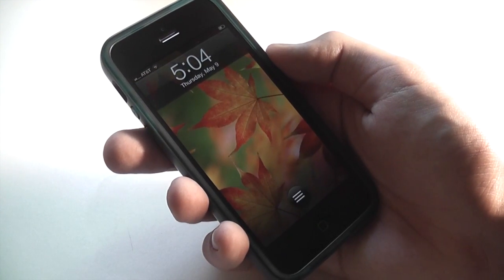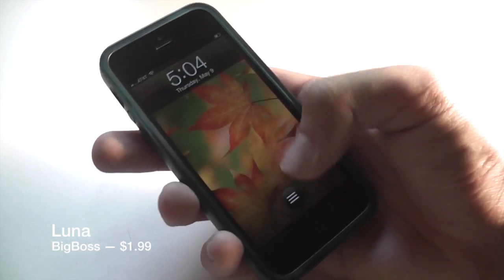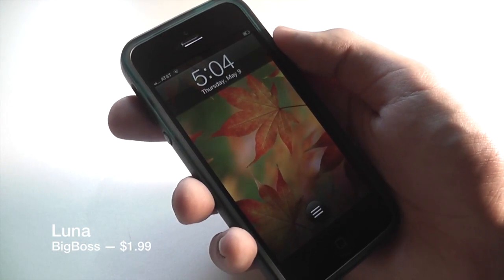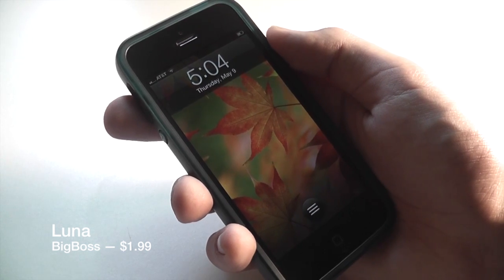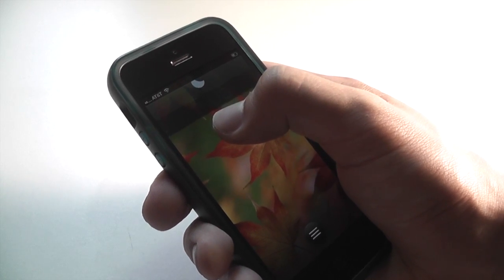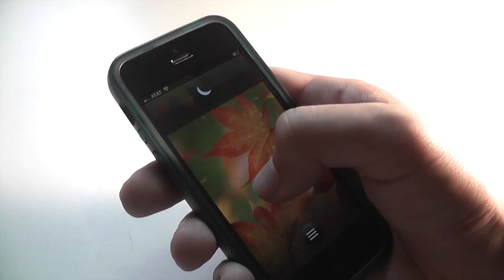The next tweak I'm going to show you is called Luna. It is available on Big Boss for $1.99 and I'm going to start off demoing it on the lock screen. What it basically does is make the Do Not Disturb feature that Apple added a lot more accessible. To turn it on from the lock screen you just grab the time and pull down, and you can see that's the Do Not Disturb icon right there.